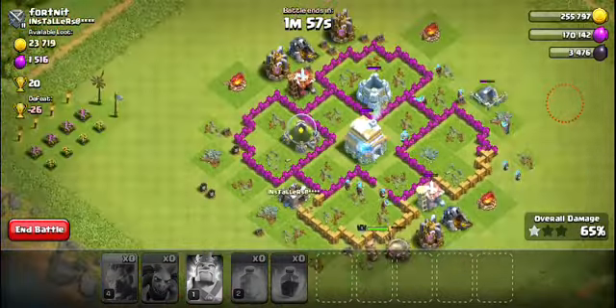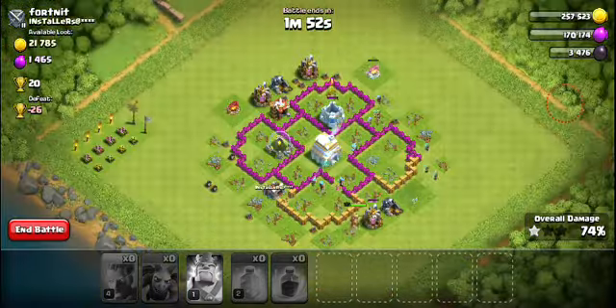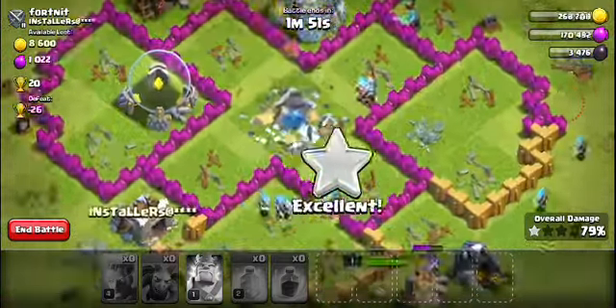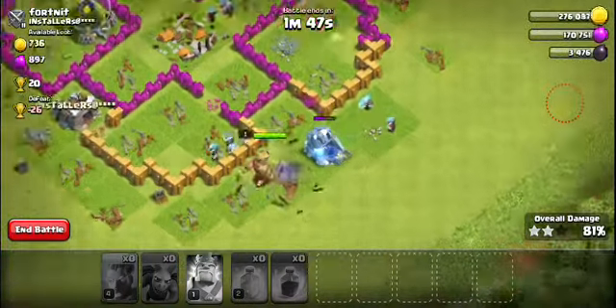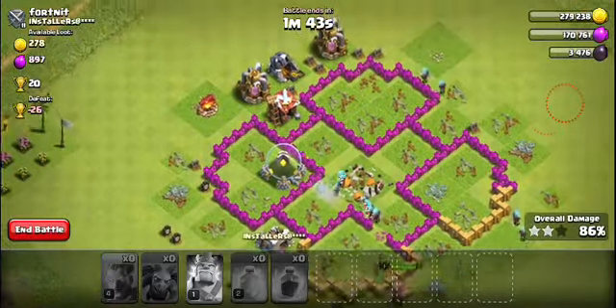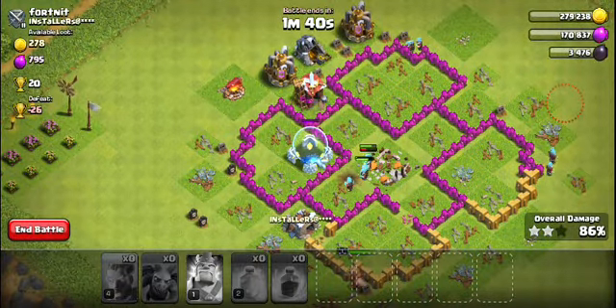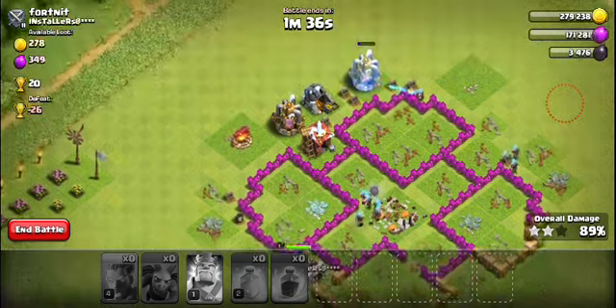There are some yetis, but you will not just see them for a few years. Depends when I get Town Hall level 13 — or whatever those barracks are, but there are yetis now. If I can, I might get pictures of my friends using them, but I'm not sure. Depends if they're feeling generous or not.